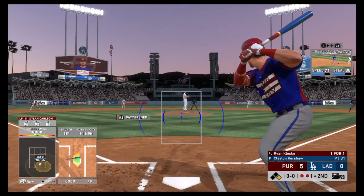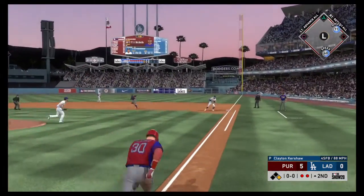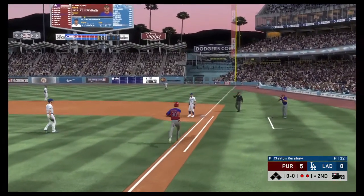Digging in to try it again, Ryan Plesko looking to follow up the RBI single from his first at bat. From the stretch. Yanked on the ground down the line. And he'll step on the bag.